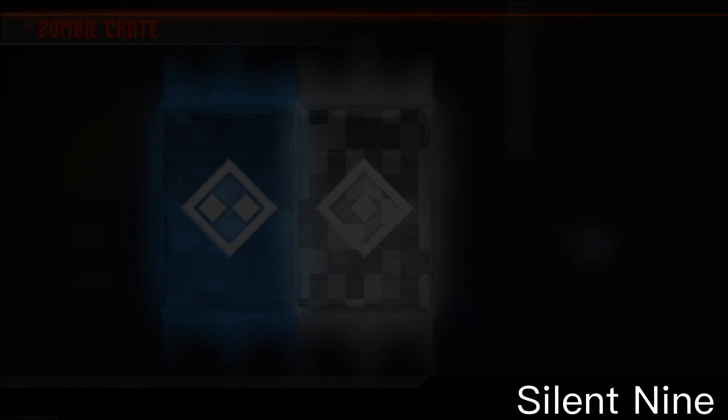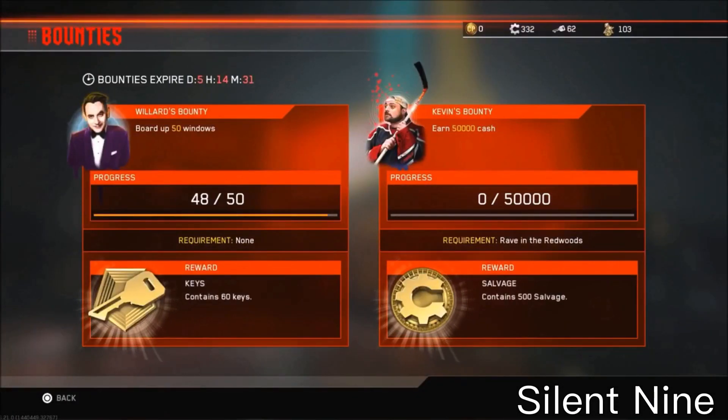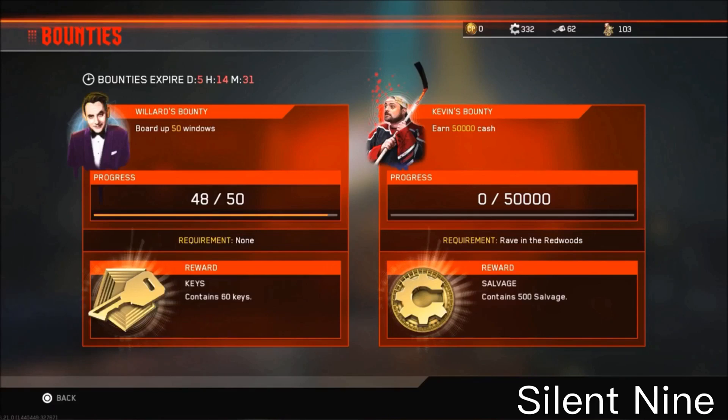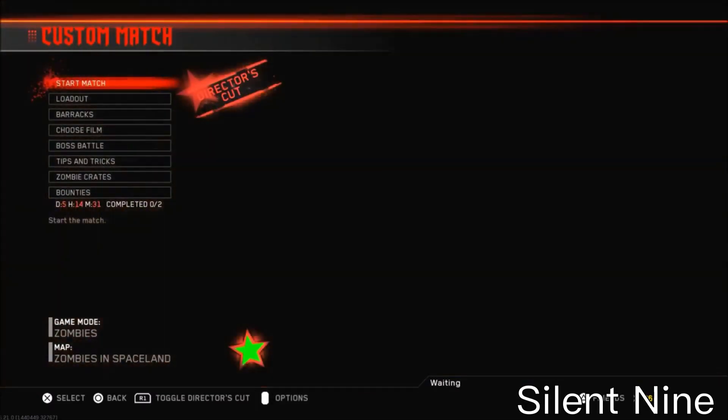Let's get right into the glitch. The first thing you want to do is go to your bounties. You can choose salvage or keys - I recommend keys just because you get salvage with keys, so you can do two at once. You want to get your bounty to like one thing away from completing. As you can see, Vakuna has 48 windows boarded out of 50.